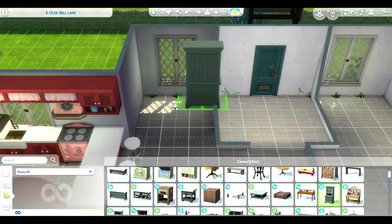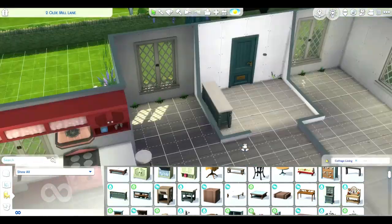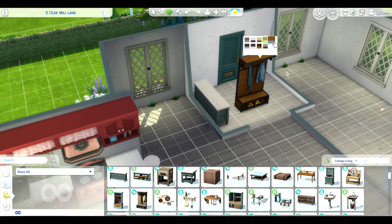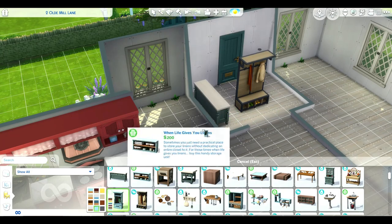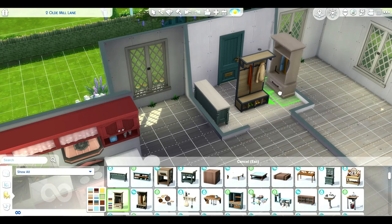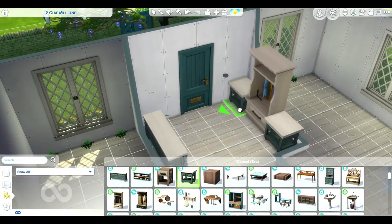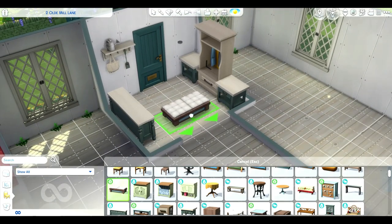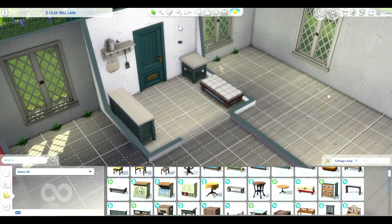Here I am looking for some very specific things to put in the entryway — I wanted some of those mudroom-type details that came with Seasons and Laundry Day stuff. But I ended up moving those around anyway because I wanted that chair.